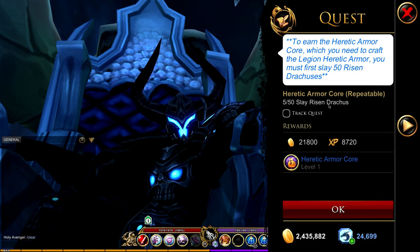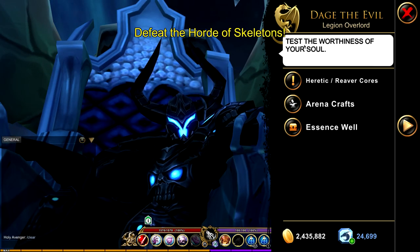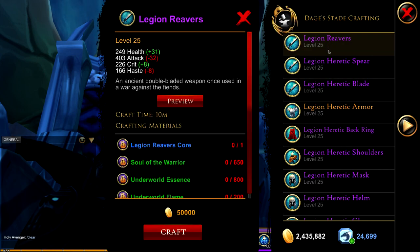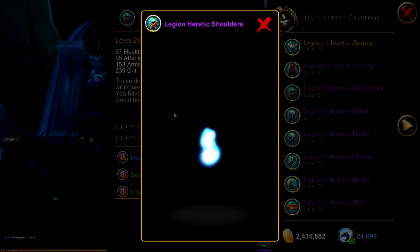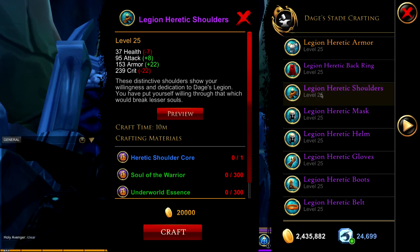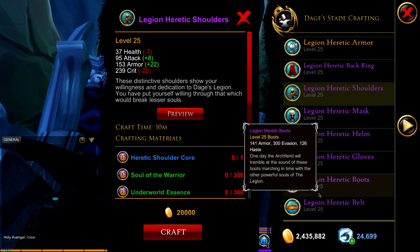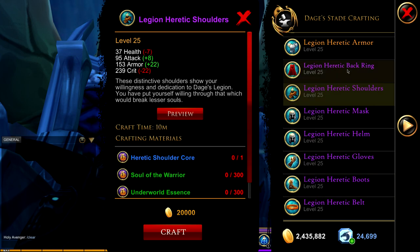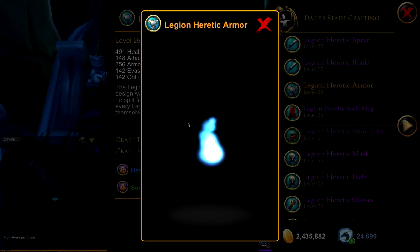There are quests here and to complete them you just need to kill the enemies that spawn in this room. It does take a while — there are hordes of skeletons. Once you complete the quests you can craft the new items, though some items like the shoulders don't show up in preview, which is disappointing. It's hardcore grinding — not difficult, just time-consuming since the enemies keep spawning right here.